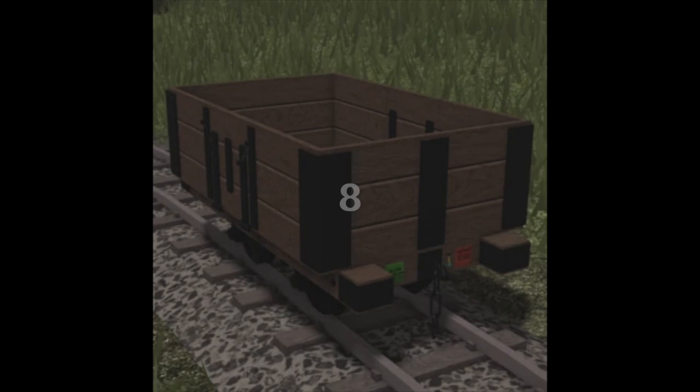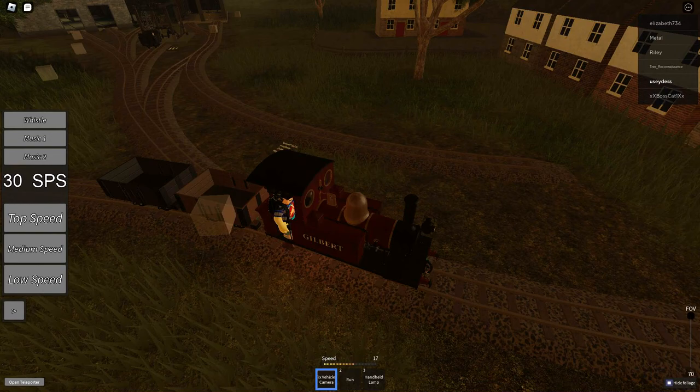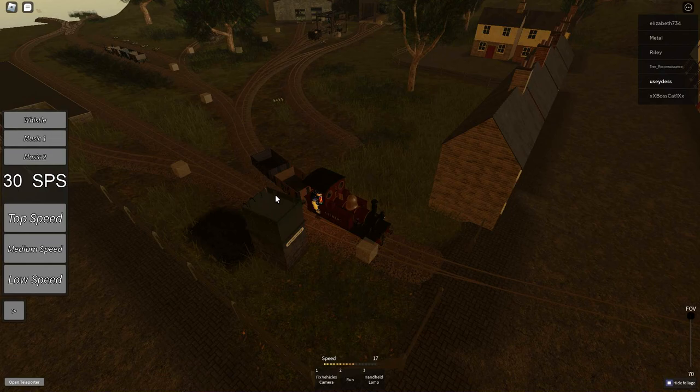At number 8 are the open wagons. These free plankers can be found in most of the major locations in-game and serve as the primary means of general goods transportation across the railway, being able to carry almost all the loads in-game. Overall, it's a pretty useful wagon for just about anything on the railway.